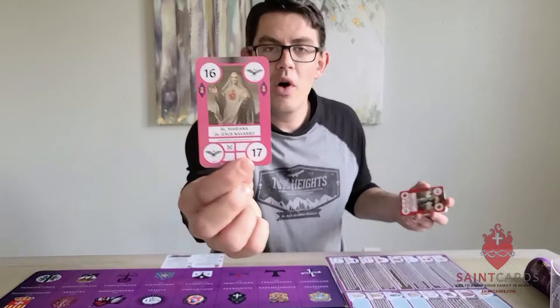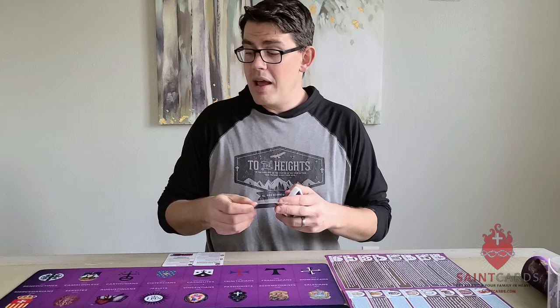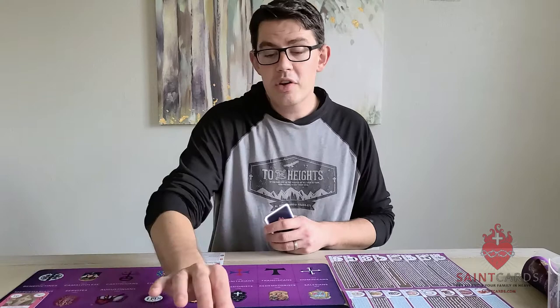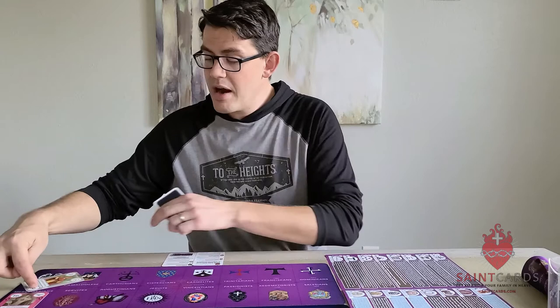We'll start off with Blessed Mariana de Jesus Navarro, a wonderful Mercedarian. You might be thinking you've never heard of the Mercedarian order — before we worked on this expansion, I didn't know what the Mercedarians were either. It's a fantastic order and one of the mendicant orders. When you play a Mercedarian, you first take the top card of the deck and flip it over. Whatever the difference in the centuries is, you note. In this case, I've got St. Nicholas of Myra, who passed away in the fourth century.